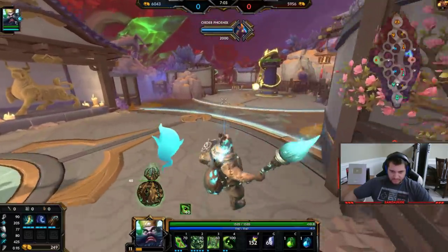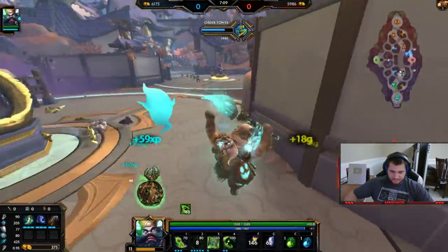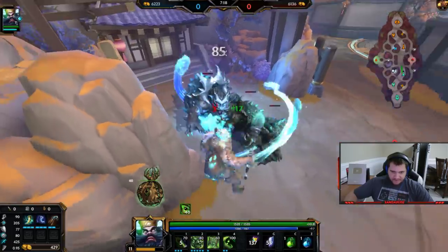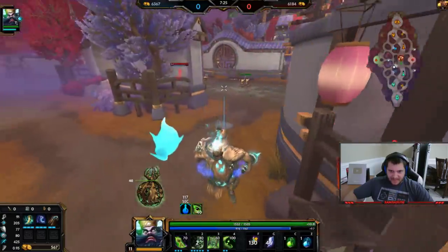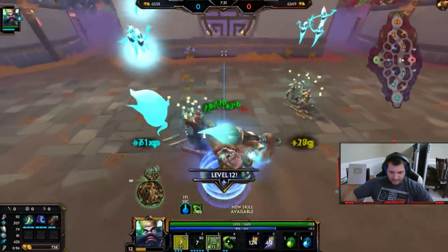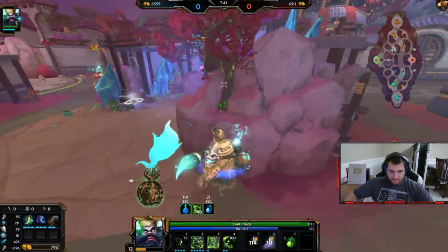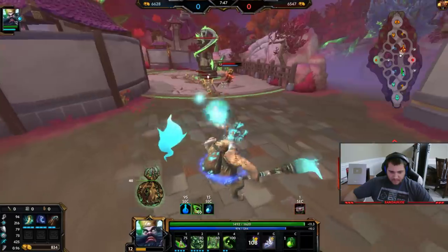Let's go for the wave first. My 2 should clear, nice. Get the blue buff. I probably don't want to go Telekinesis this game because he autos more than me. We're really even — he just hit level 12 this wave, I'm gonna hit level 12 this wave. Even game, even game. He got a Demonic — weird, I'd honestly go lifesteal there. In my opinion lifesteal would be much better.